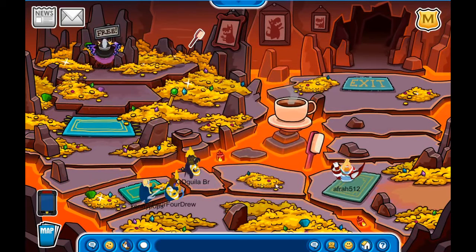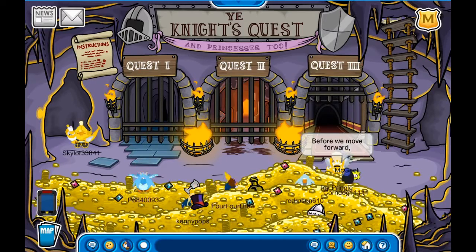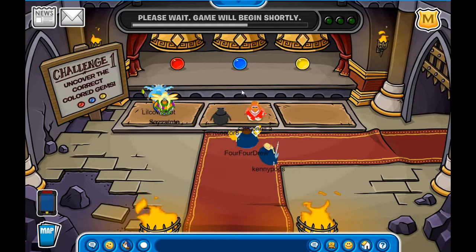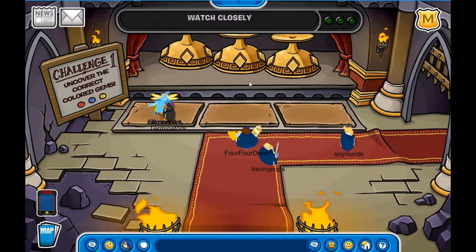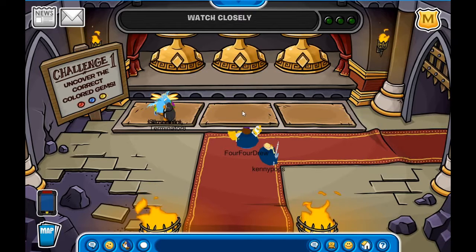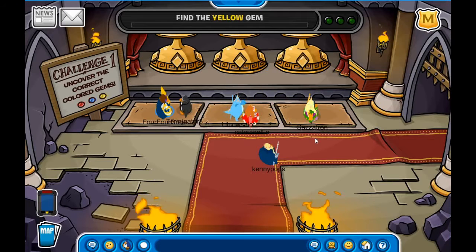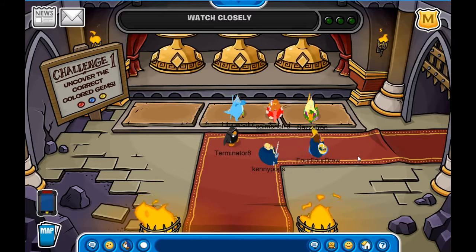The final quest before we fight the evil is fighting the hydra, and this one's kind of tricky. You have to use your memorization abilities. For time's sake we are going to skip this part.